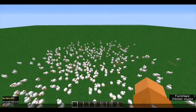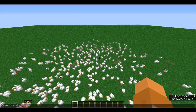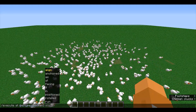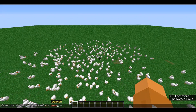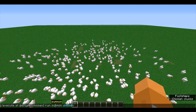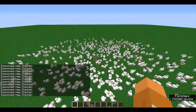Let's start by doing /execute at all entities type equals chicken. This will run a command at every entity that has the type chicken, which are all these chickens you see in front of me. Run summon chicken. So whenever the game sees a chicken, it'll run summon chicken. And as you can see, the number of chickens has doubled and my FPS has halved.